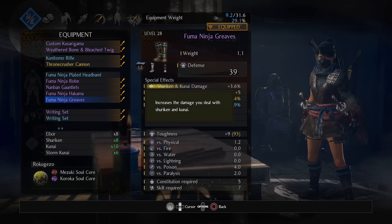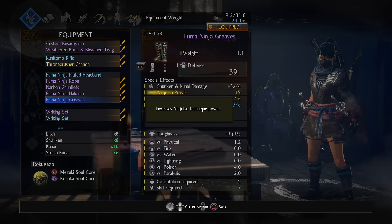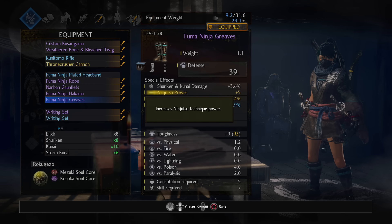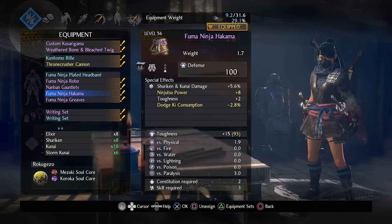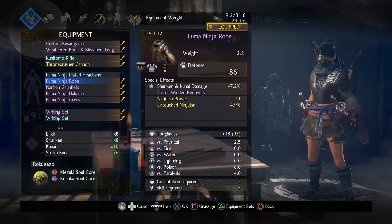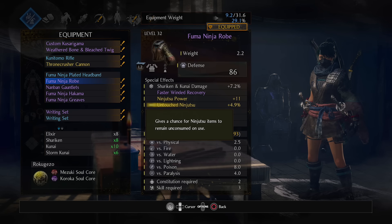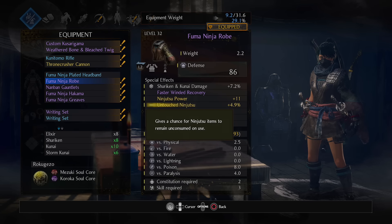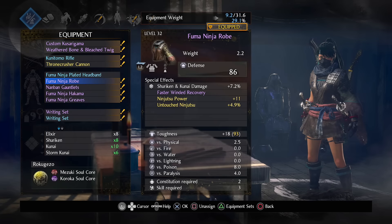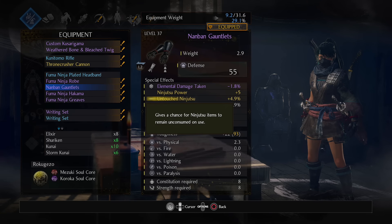The most important stat is ninjutsu power. One ninjutsu power adds about 0.5% kunai damage, as we tested on stream and in the fourth episode of the playthrough. And luckily you can temper that alongside your kunai damage percent. We also learned that untouched ninjutsu can be stacked alongside both of these effects still, which can preserve your kunai from wasting away. So temper ninjutsu power and temper untouched ninjutsu. So far it seems only gloves and chests can get untouched ninjutsu, for my limited testing.